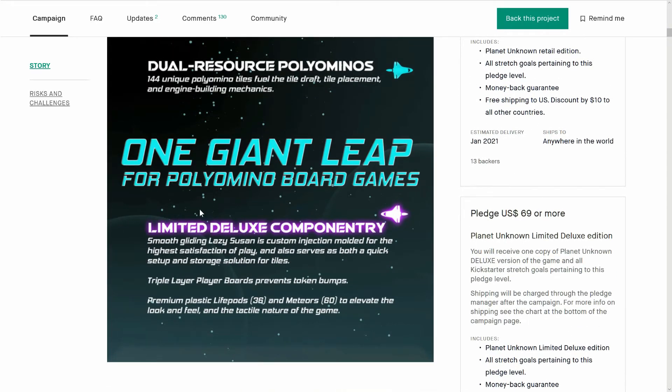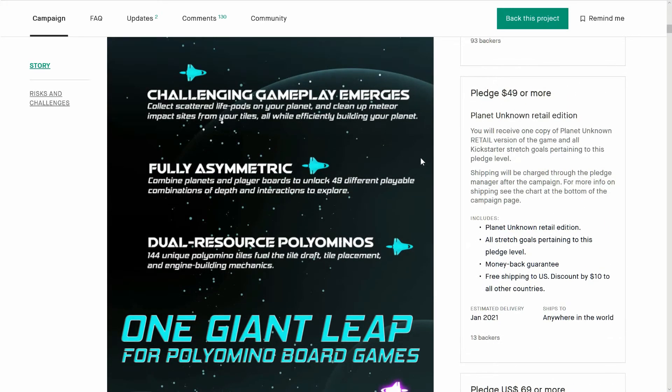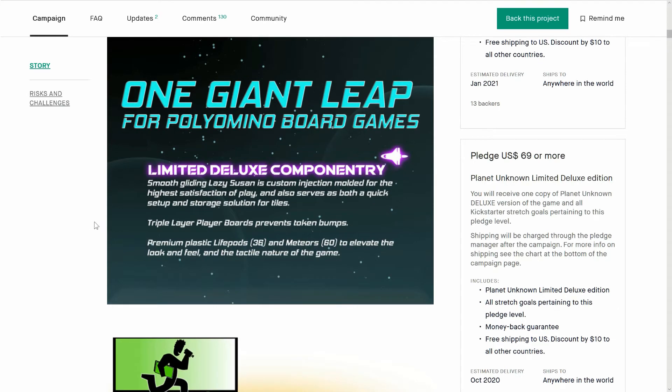The Lazy Susan is only in the limited deluxe edition, which is $70. It says it's both for quick setup and storage for the tiles. You also get a triple-layered board, which sounds fantastic, and some plastic life pods and meteors which look very cool. The retail is $49 — so is it worth $20 for the limited edition components? Yes, of course it is. The triple layer boards are worth that.